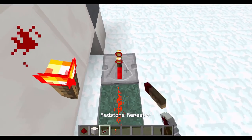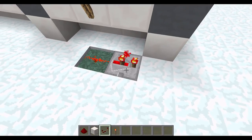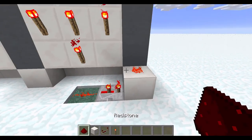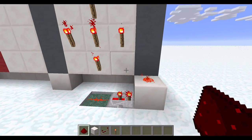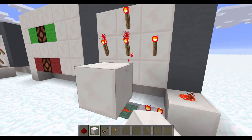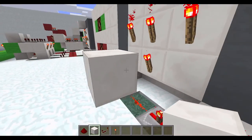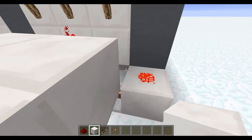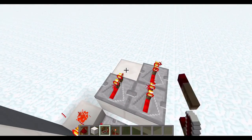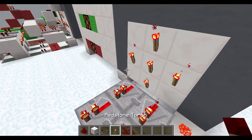Wiring up the buttons may differ depending on where you placed your torches. Starting at the bottom, put a piece of redstone dust with a repeater set at two ticks, then a block up with a piece of redstone dust — that's the bottom one done. For the two middle ones, put two blocks, a block, and then two repeaters. This gives those buttons individual outputs.